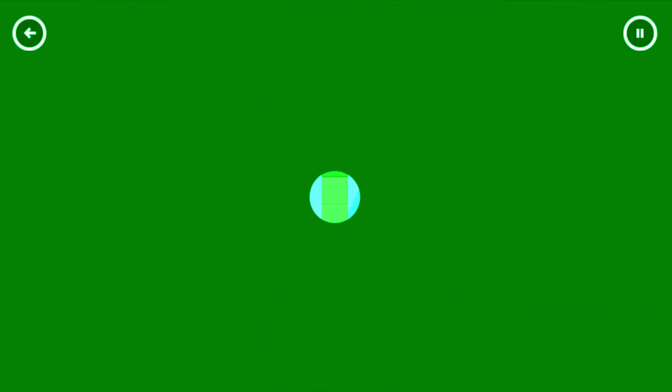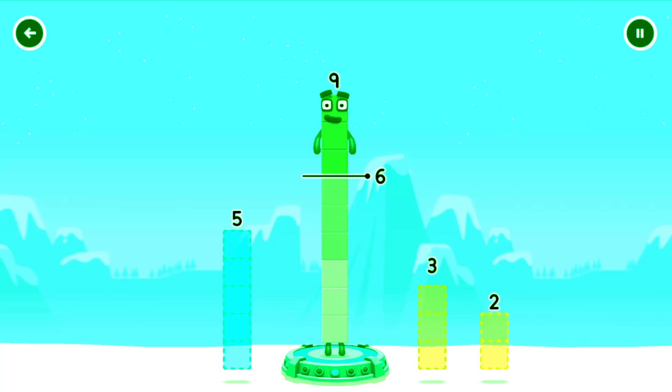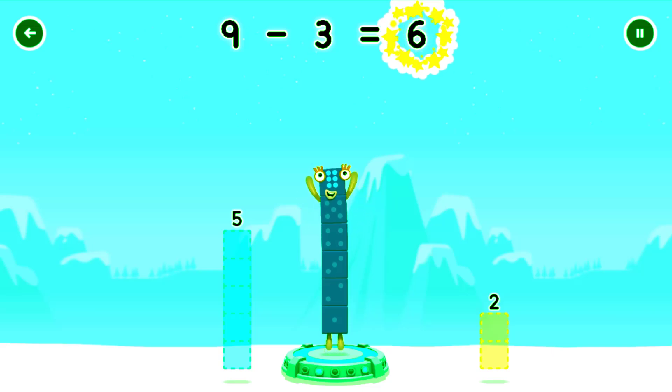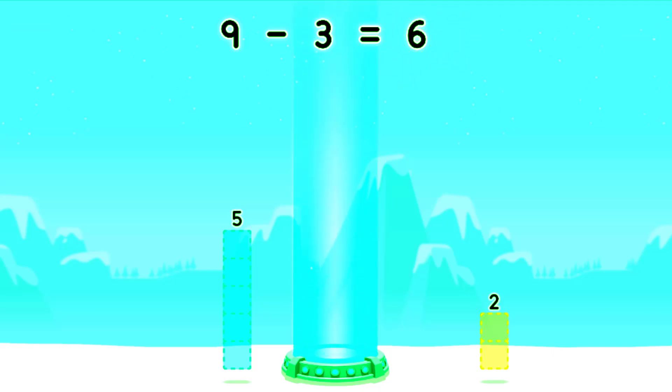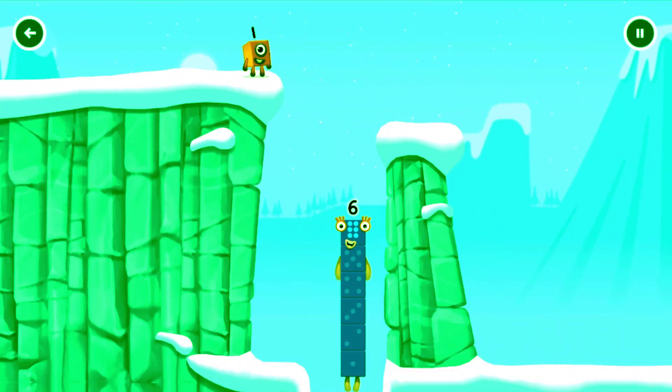Tap to start. Take number blocks away from nine to leave six. Three. You solved it! Nine minus three equals six. I am six, in the mix!